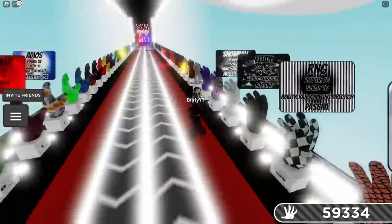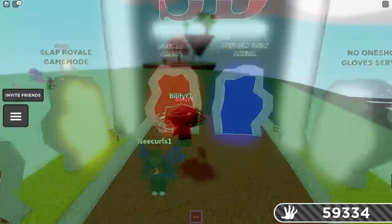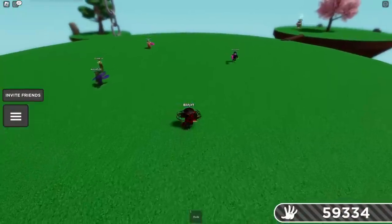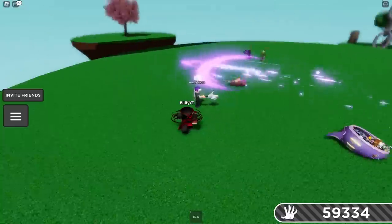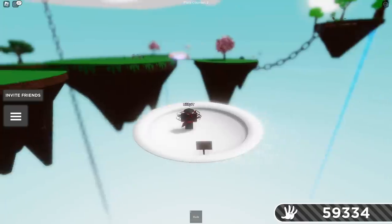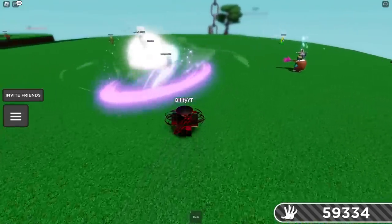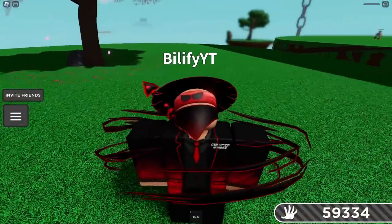Elude — the big question for Elude is: can it actually dodge an ability and not just the slap? It'll absolutely dodge the slap, but will it dodge an ability? And it will — it absolutely will. Elude is a top counter. You can absolutely sit in the middle and get hit by these things. So if the abilities collide together from two people, you'd take the explosion knockback. But if you are actually just getting hit by one person, you will get teleported. If it's multiple and they collide while throwing it, you're not going to be safe — be warned for that. Elude is a top counter in my book for sure.